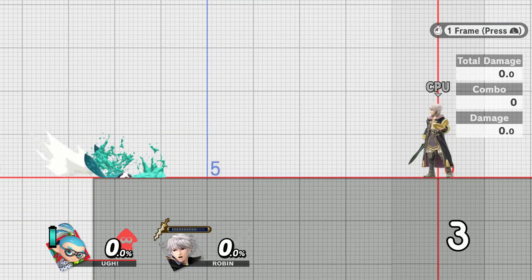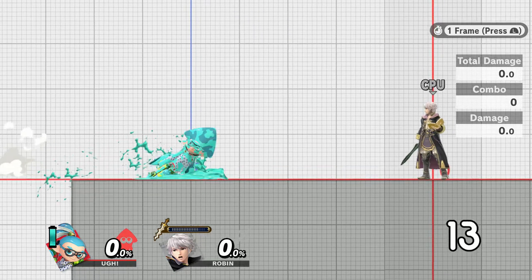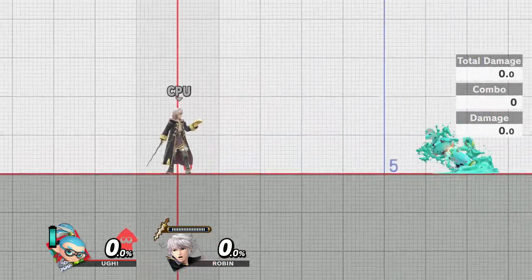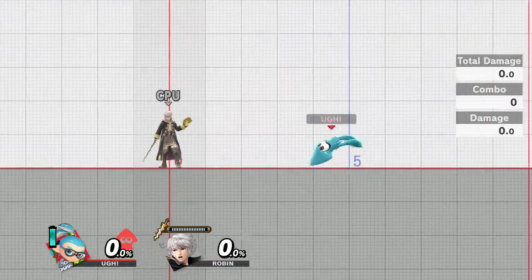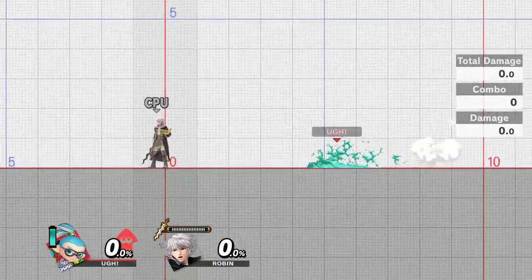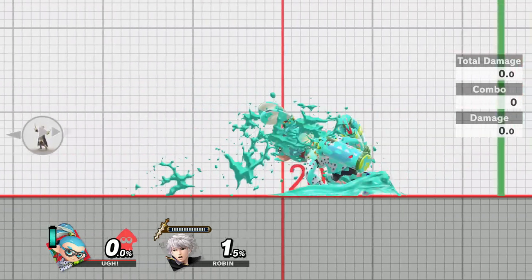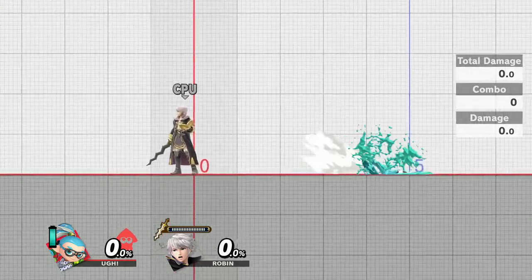Foxtroting might sound committal, but Inkling's Foxtrot only lasts 14 frames, which is very quick and not that much of a commitment. Additionally, the reason why you'd want to Foxtrot instead of running is that when you turn around while running, you have to go through a somewhat slow turnaround animation, even if you briefly stop your dash. However, after a Foxtrot, you can instantly Foxtrot in the other direction, giving you more ambiguous movement. Plus, Inkling does a little hop animation at frame 14 of his dash, which makes his hurtbox go higher — coincidentally the exact frame that his Foxtrot ends — meaning it's generally better just to Foxtrot if you're trying to low profile things.